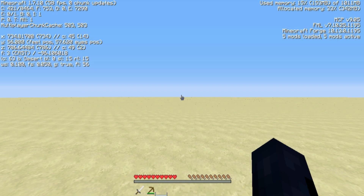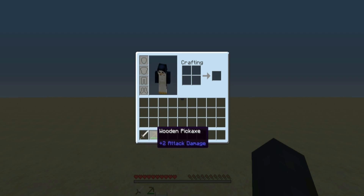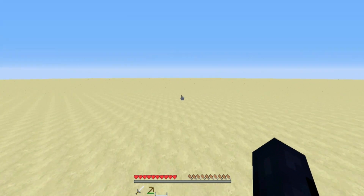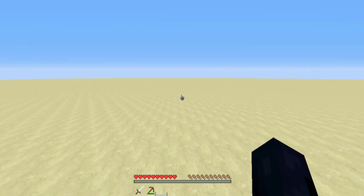To turn it off, just hit F3 and H at the same time again, and you can see that durability mode is shut off. This is really helpful if you want to see how long a pickaxe lasts in something like Skyblock or a survival mode, or if you're playing Factions and want to know how much durability you have left before you need to repair your item.